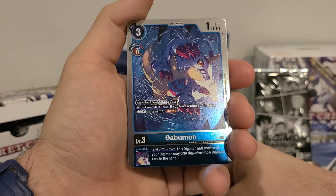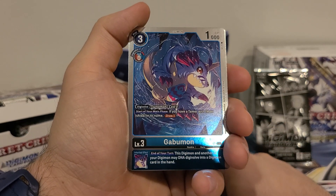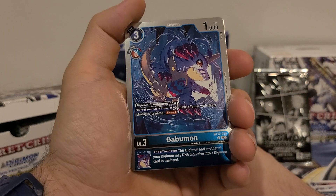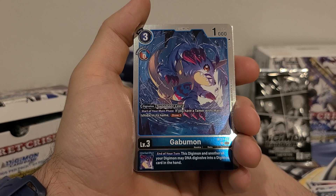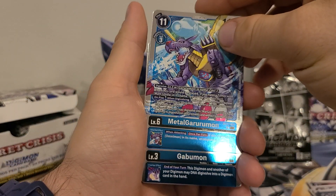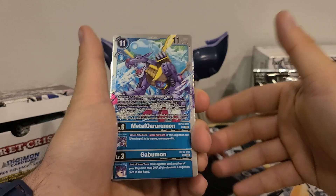We got Gabumon: 3 play costs, zero digivolution cost, 1000 DP. Digivolve from Summon for a cost of zero. Digivolve from red or blue — it's mono blue. Start of your main phase: if you have a tamer with Matt in its name, draw one card. Inherited effect: end of your turn, this Digimon and another of your Digimon may DNA digivolve into a Digimon card in hand. Yeah, this is kind of just the same idea as the Agumon and WarGraymon we saw, where they're both allowing you to DNA digivolve into each other.